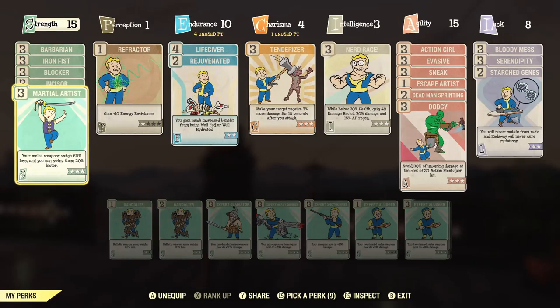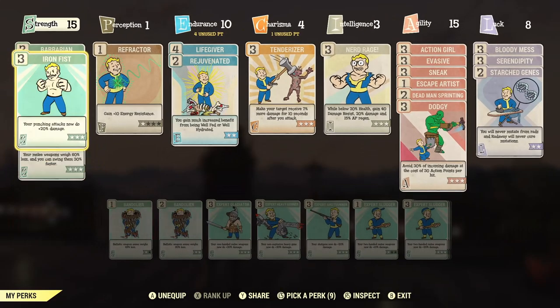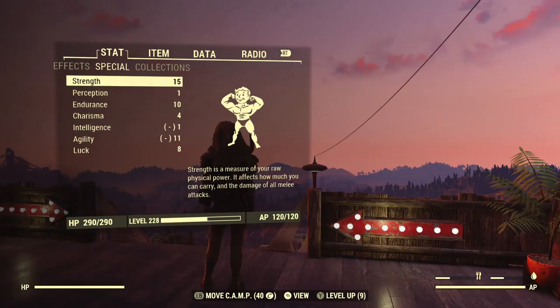For starters, you need to increase your strength tree stat to its maximum possible, which is 15. So we can use that as the starting number — this is the most static part of the whole strength guide. 15 starter strength.